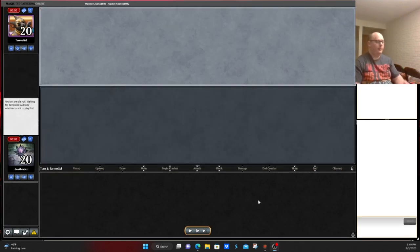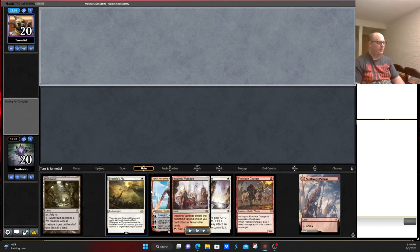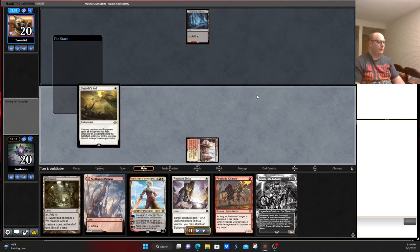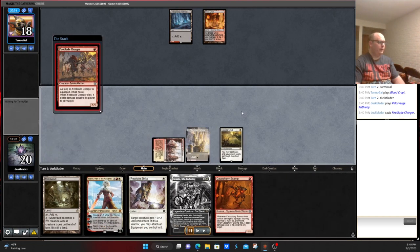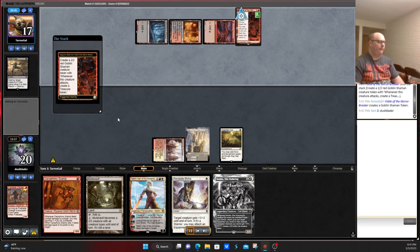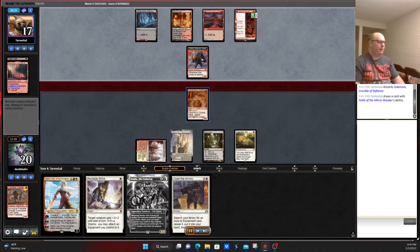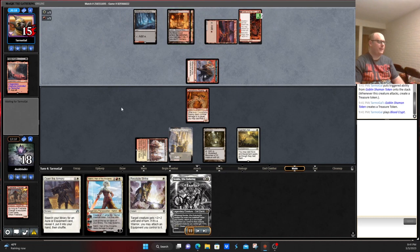Game number three against Rakdos. Keeping this hand seems like a bit of a risk — we're missing a way to find Hammer, but we have everything else. Nahiri allows us to dig towards a Hammer if they're not dictating how the game's going. Opponent doesn't have a Thought Seize, which I find interesting. Sigarda's Aid, go. Could have played Fireblade Charger there, but opponent's just going to hold up removal. We play Fireblade Charger, they play Fatal Push, which is whatever. Opponent taps out, which is always risky. We play a Scamp — I should have played Open the Armory there.